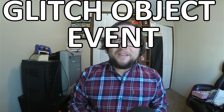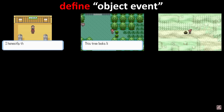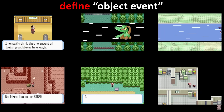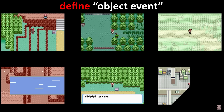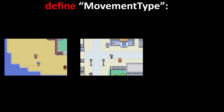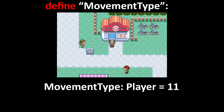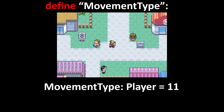Today we'll be looking at the most obscure entry point of them all: the glitch object event movement type. An object event is basically Emerald's term for an NPC — it can be a person, a cut tree, a rock smash rock, a strength boulder, an item on the ground, a static Pokemon, and more. All object events have what is called a movement type, which mostly determines how they walk around on a map. But weirdly, the player character also uses one of these called movement type player. The code for these movement types runs every frame when the game loads in, and lucky for us, there's a glitched type: movement type 6E, which points to Pokemon storage in box 12, slots 13 through 17.